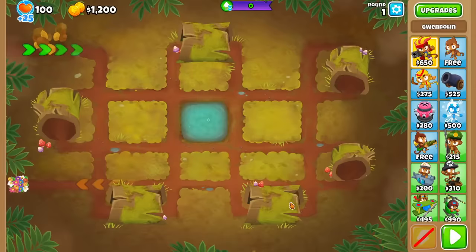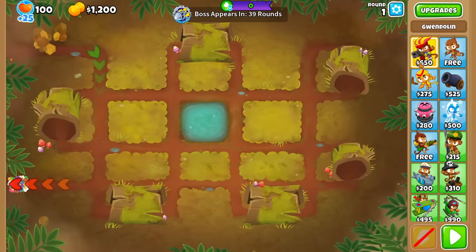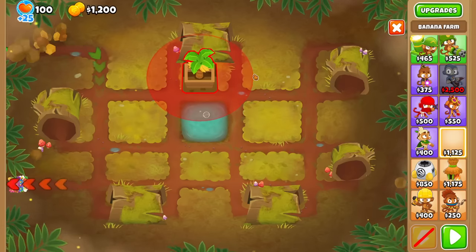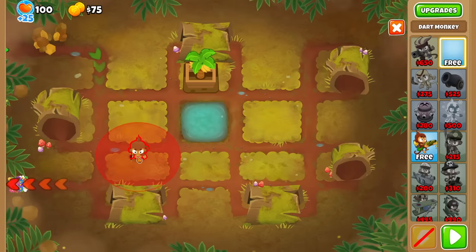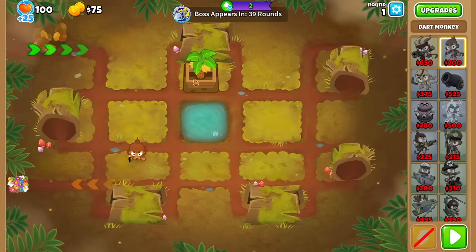We're going to pick Gwendolyn. There's only three heroes to pick, by the way: Gwen, Quincy, or Striker. Gwen, I think, is superior. Also, thanks to starting cash we can start with a farm, so I'm going to do that real quick. I believe it's always worth it to use the free tier on the Dirt Monkey just to get that head start.